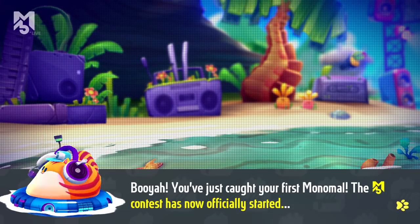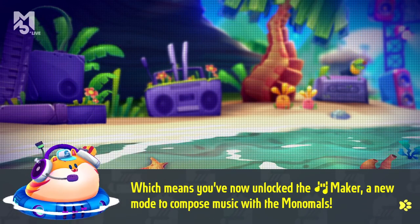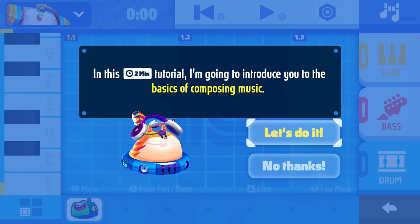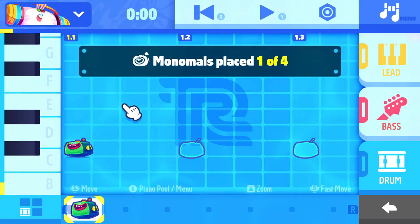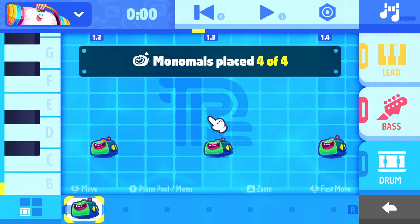You just caught your first Monomal. The contest is now officially started, which means you've unlocked the Maker — a new mode to compose music with the Monomals. You found the Monomaker. In this composer mode, you can create your own songs. In this two-minute tutorial, I'm going to introduce you to the basics of composing music. So after you catch your Monomal, you can use them to make music, creating a rhythm. Press A to place the Monomal into the piano pole and complete the drum sequence. I've got this Monomal right here — I can just place it where the little outline is. Monomals placed, one out of four.